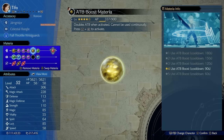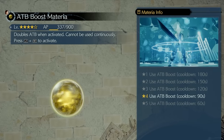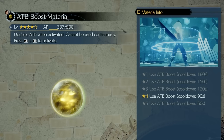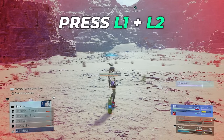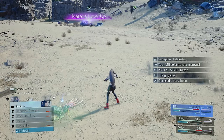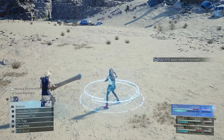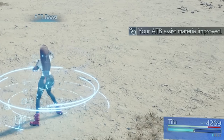Next is the ATB Boost Materia, which doubles your ATB when activated. It cannot be used continuously, but the more you level it up the faster it refreshes. When battling with Tifa you can see it at the bottom — L1 plus R1 activates it — and her ATB shoots up. It's really OP to use when you need ATB.